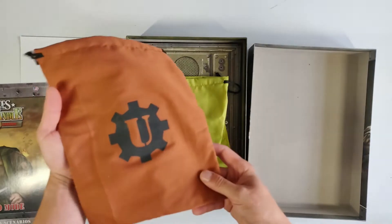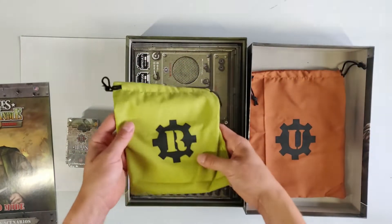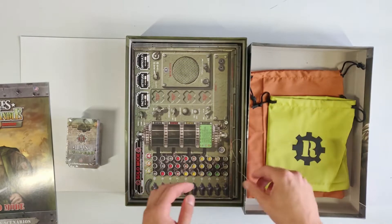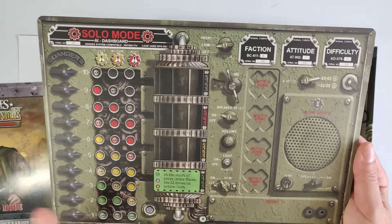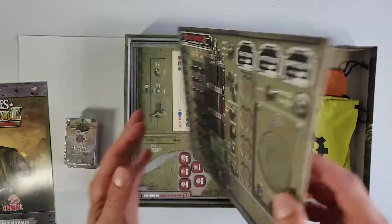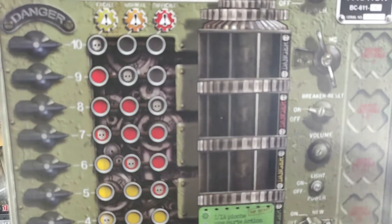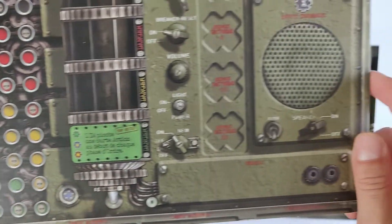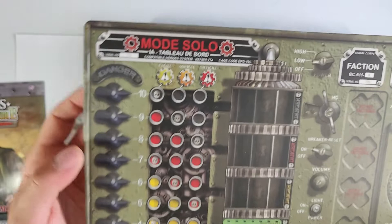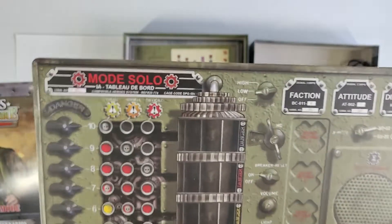There's not much more to say about the bags — one is brown with a U on it, the other one is green with an R on it. Let's go ahead and take a look at our board. Solo mode AI dashboard. It does look a little bit complicated. One side is English, and the other side is what I assume to be French.